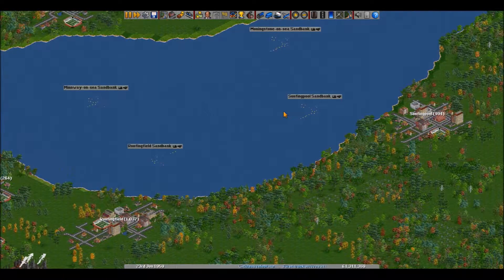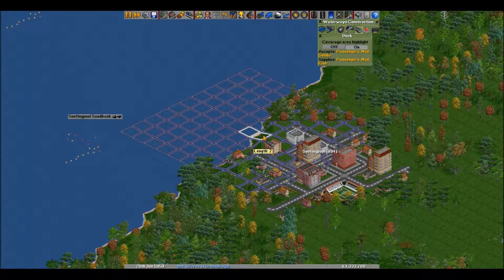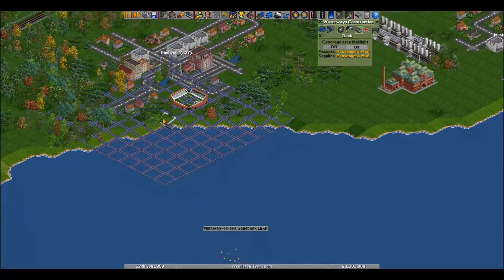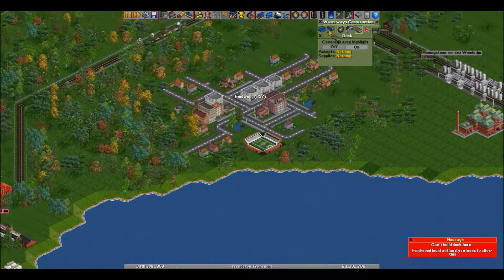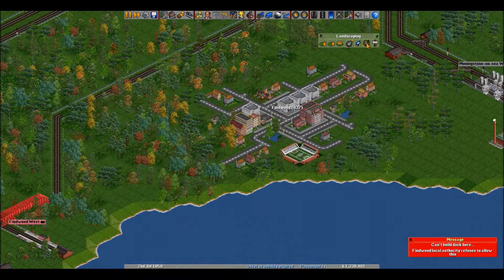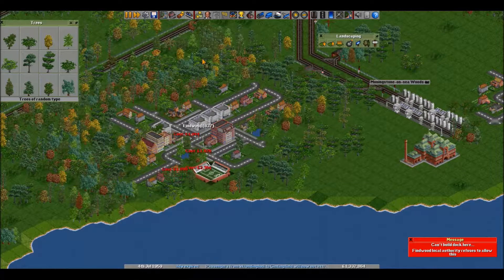Oh my god, you have so many passengers here. Let's get an aircraft here — we can get this big boy, 200-passenger plane. You go there to the new airport. Where's the new one? There it is.